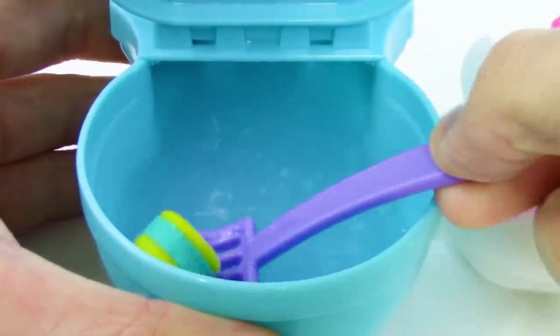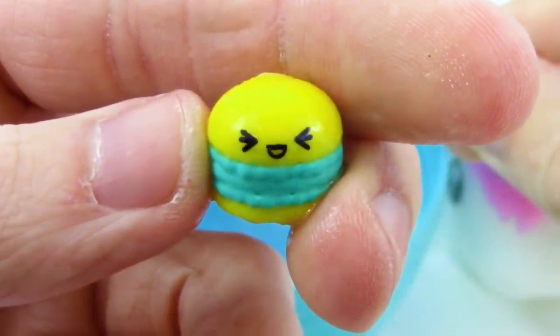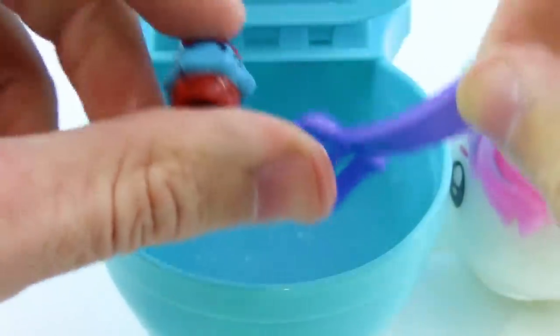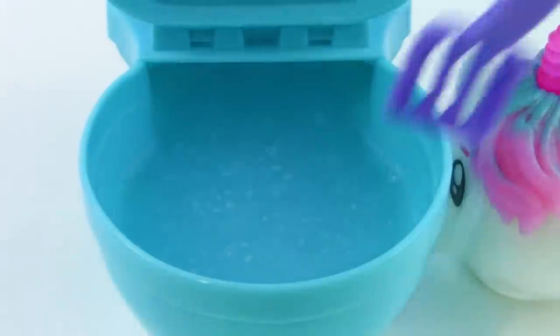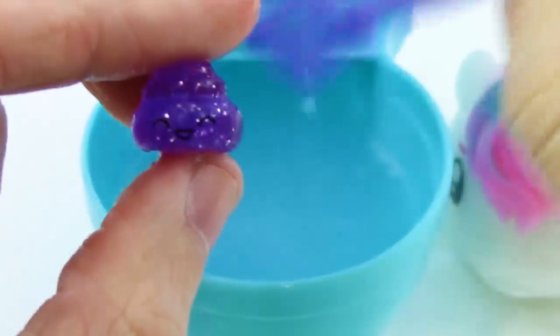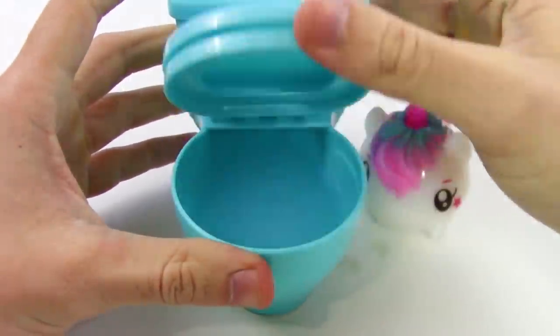I can already see some of the items — let's grab this one. It's kind of wet, but we got a yellow and blue macaron with an interesting shocked face — can't blame them, we just pulled them out of a toilet! Here's another one, also shocked looking — a brown and blue cupcake. And we got some purple glitter poop — this one looks really happy!